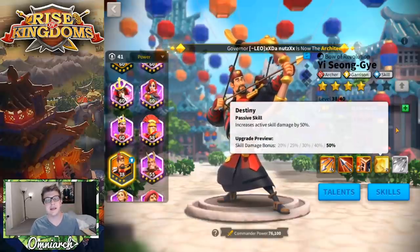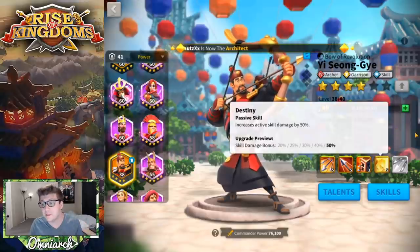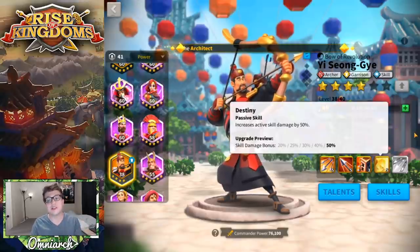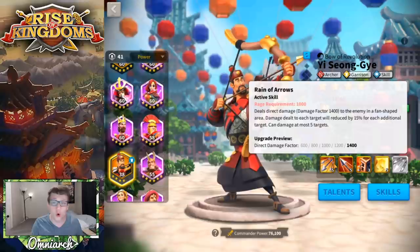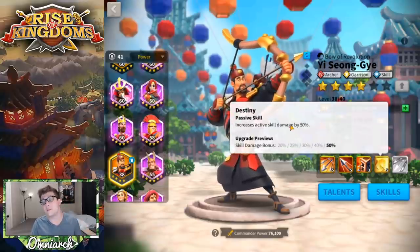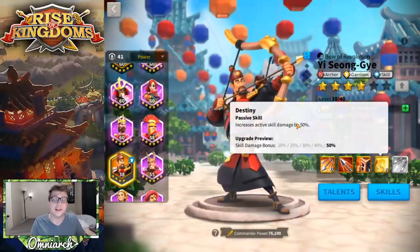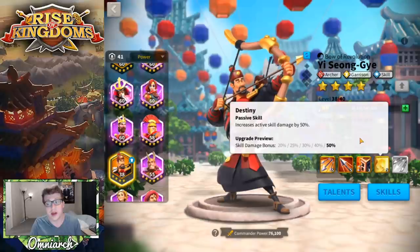Next we have Destiny — this straightforwardly increases active skill damage by 50%. Pairing him with another commander that deals active skill damage is brutal, because not only is he buffing his own active skill damage, which is already really high, but this also applies to your primary commander. So if you pair him with someone like Sun Tzu who deals active skill damage, he's going to be buffing that by 50%, which is great.